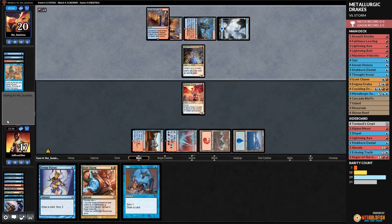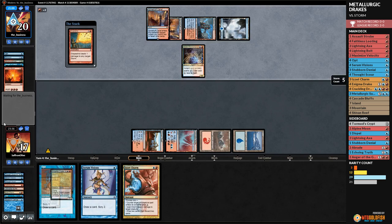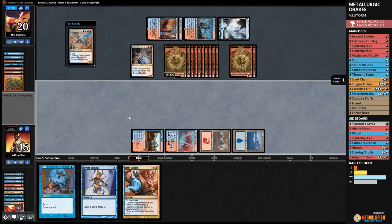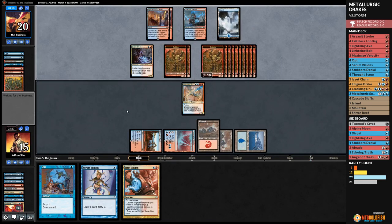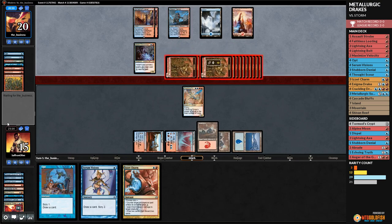Opponent going for mini Grapeshot to kill Enigma Drake — a two-turn clock for us. Ritual, odds increasing... we lose our threat but we're not just dead yet. Crackling Drake — draw a card, mountain, pass the turn. There's some way we kill with Crackling Drake this turn — not exceedingly likely but not impossible. Opponent attacks, we block down to four.